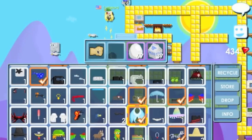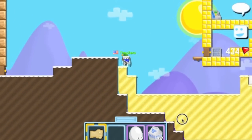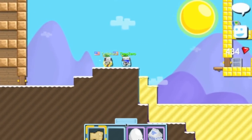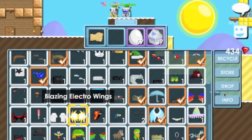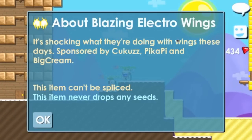So I'm pretty sure it's hard to double jump, but they let out blue flames. I guess they can be called diamonds — kind of shaped weird. You can also info the electro wings. Alan also got electro wings — blazing electro wings. This is what they look like. It's shocking what they are doing with these wings these days. Sponsored by Peak Up Pie and Big Cream.